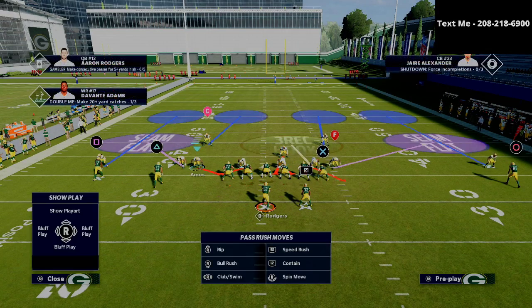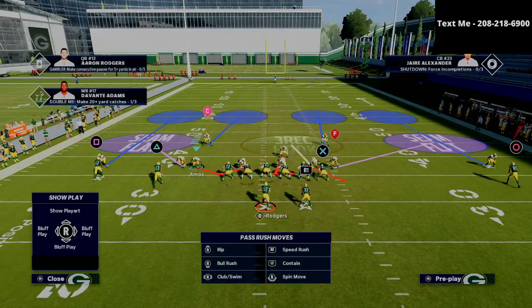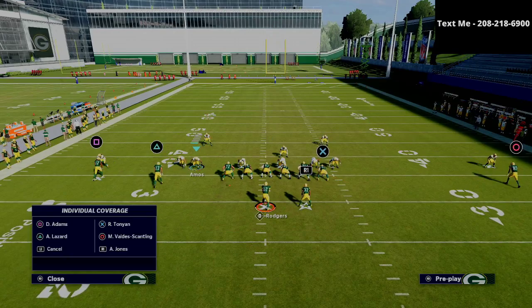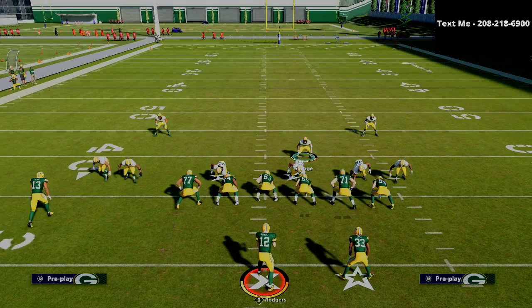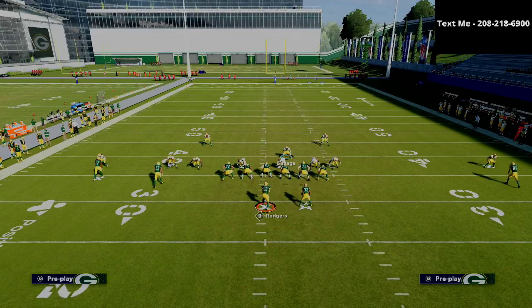This player here is kind of our flex — we can do pretty much anything we want with him. Honestly, what I like to do most is use him as a wild card. The player that's really going to break the back of a defense like this is the outside receiver on the left side. You can man him up on anybody or drop him into yellow zone. I'll drop him into man coverage on whoever I think their best route runner or biggest problem is.